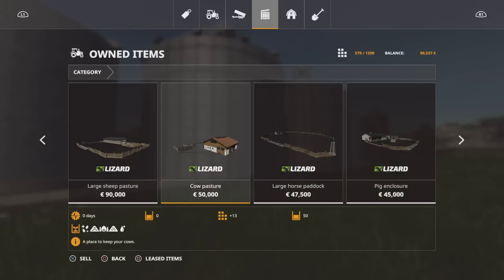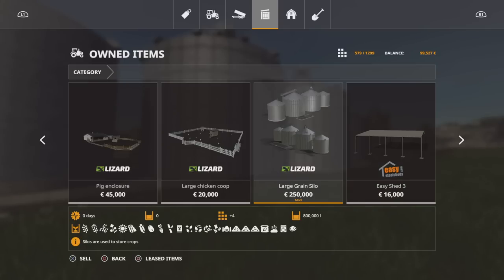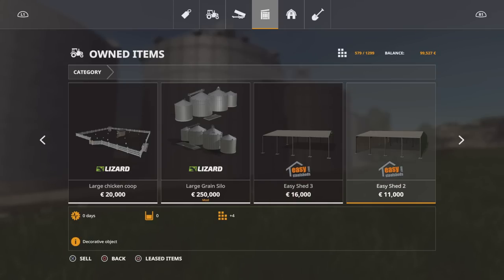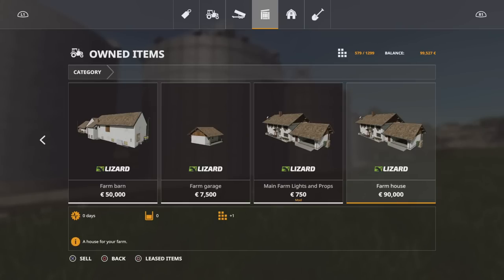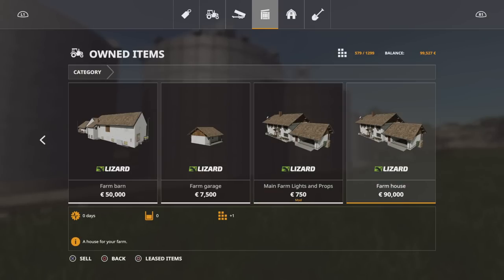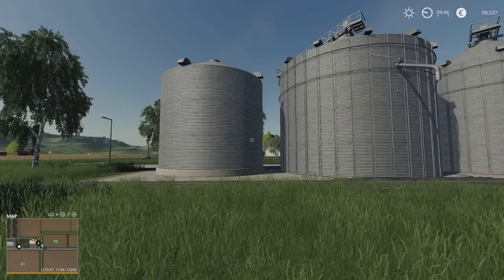Sheep pastures 250, the cow pastures 50, horse paddock 16, pig enclosures 100 pigs, and the large chicken coop holds 400. Then there's the modded grain silo, a few sheds, jet wash, farm barn, farm garage. Then you've got the main farm lights and props, and the farmhouse. That's what you start with on New Farmer. On Farm Manager and Start From Scratch you don't have anything, and the slot count is 405.